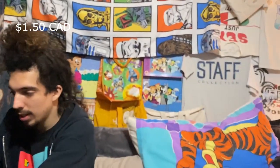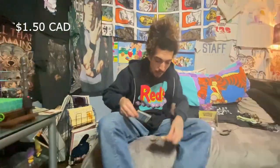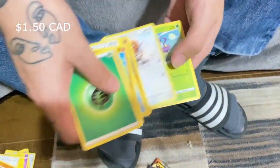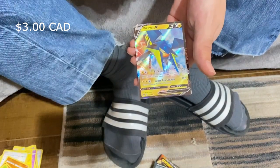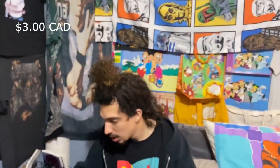I'm opening this pack upside down - maybe that's going to be a good omen. Opening upside down was a good omen! Got green energy, a Detonator, whatever Reviver, Corvisquire, Falinks, a Rose reverse - into a Vikavolt V! Opening that upside down was the way!